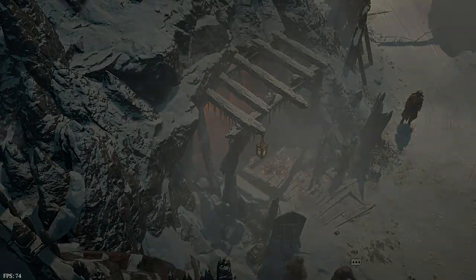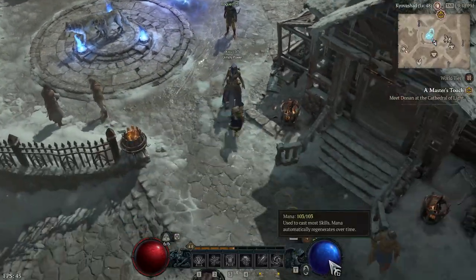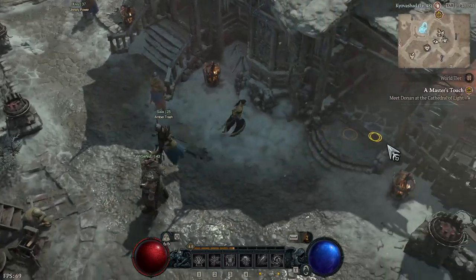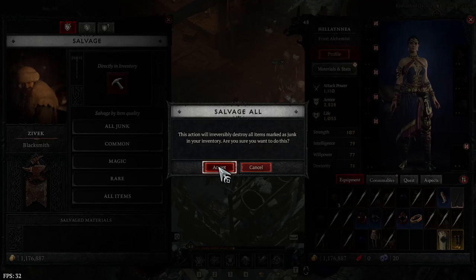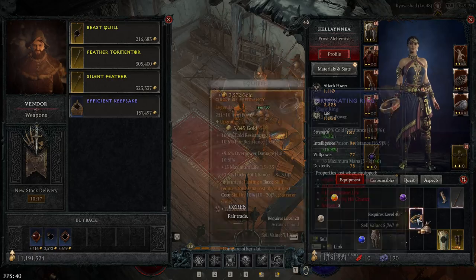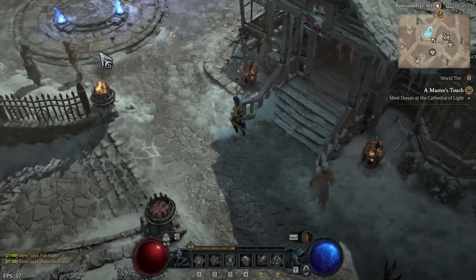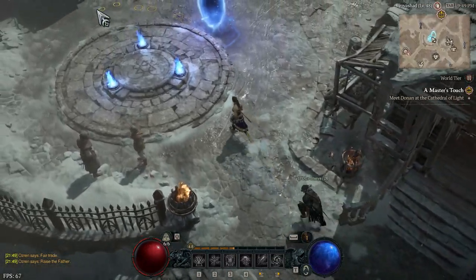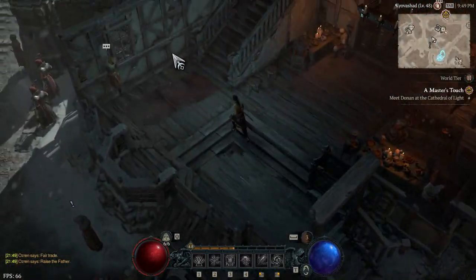Rinse and repeat. Tip number two: to sustain your crafting material needs, salvage rares and legendaries for their respective currency, and sell magic and common items for gold. This is very important — you need both. Don't just salvage all or sell all. Salvage yellows and browns, and sell blues and whites. Very, very important.